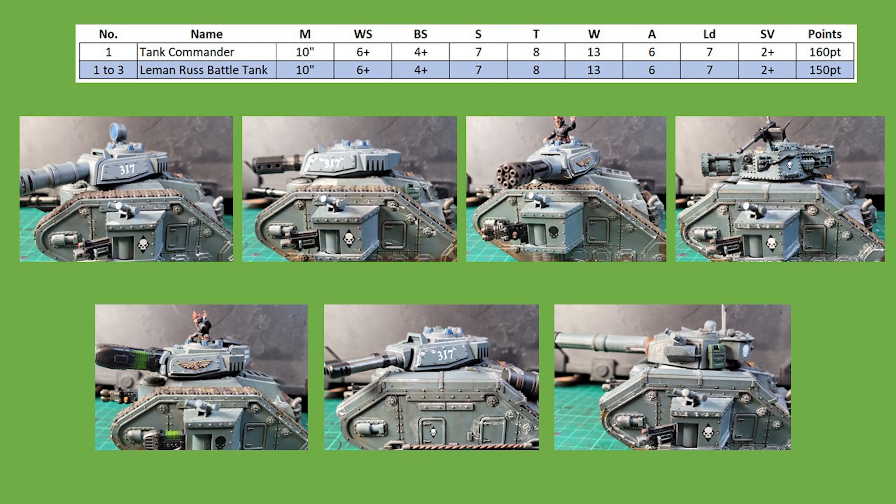The probable reason for the restriction not being applied is that the difference between the tank commander and normal Leman Russ is now very minimal, with the tank commander only being able to issue mechanized orders in addition. Everything else on the data sheet is identical, with the tank commander costing 160 points base and the standard Leman Russ costing 150.